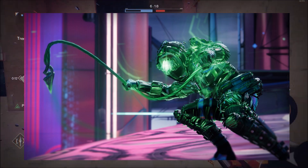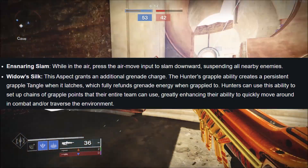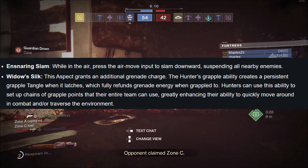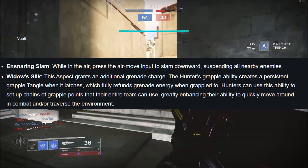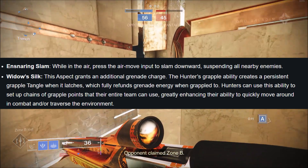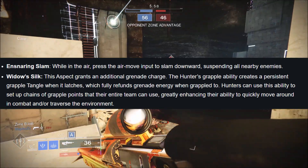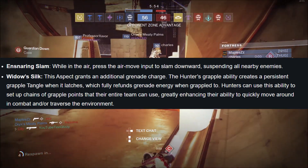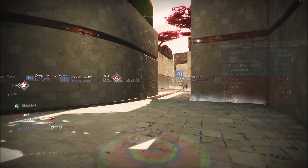Moving on to the Hunter aspects and super. Ensnaring Slam: while in the air, press the air move input to slam downward, suspending all nearby enemies. Widow's Silk grants an additional grenade charge; the Hunter's grapple ability creates a persistent grapple Tangle when it latches, which fully refunds grenade energy when grappled to. Hunters can use this to set up chains of grapple points that their entire team can use, greatly enhancing movement in combat or traversal.